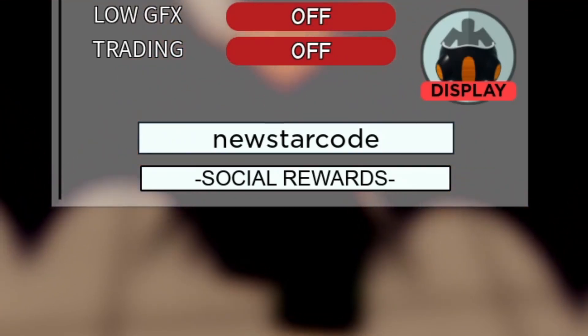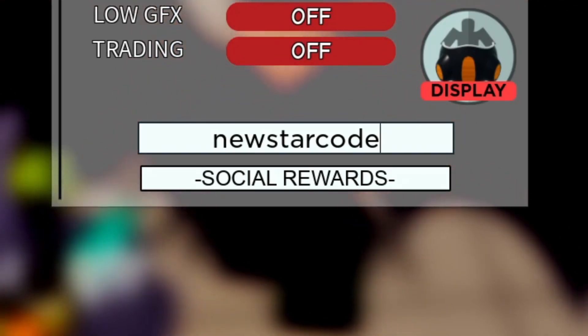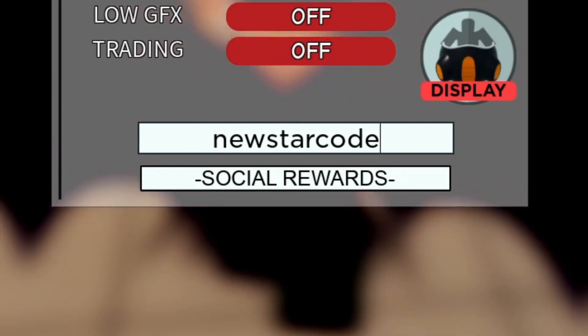Next code is 'newstarcode' — this gives you 90 stardust. It's not a lot, but make sure you redeem that one for yourself.